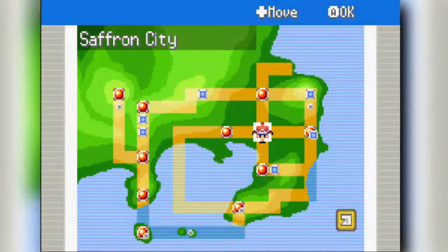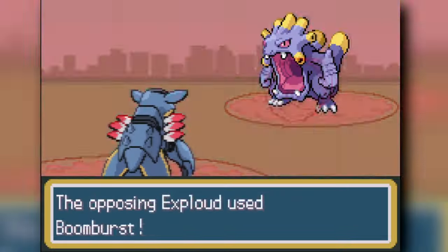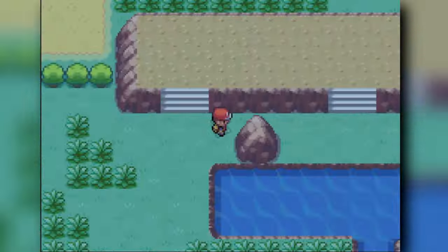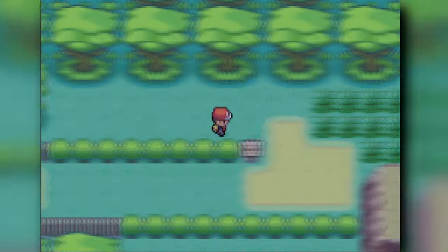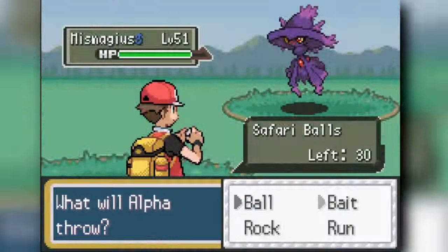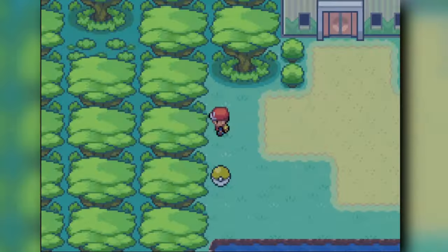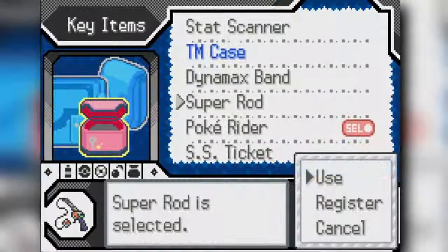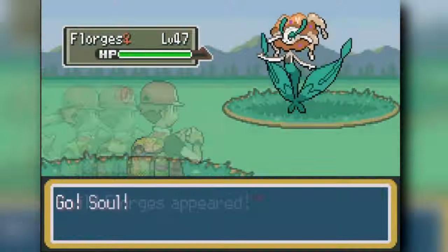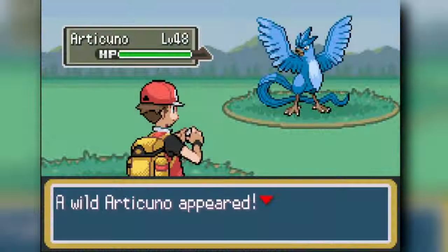We head down Cycling Road and into Fuchsia City to face Brendan again — classic beatdown. Then we head into the Safari Zone looking for Skarmory. I went at daytime, nighttime, evening, and dusk — there is nothing in the Safari Zone indicating Skarmory is here at all. I'm mad. I spent so much money and time. I went to routes east and west of Fuchsia City — there's nothing for us. I restarted from the save, kept changing the time to see more encounters. Still nothing.